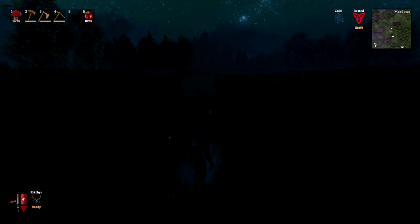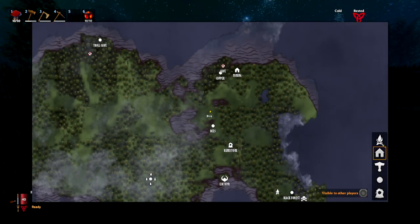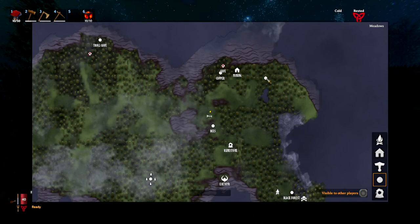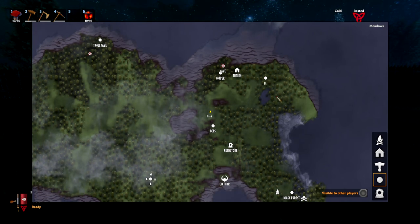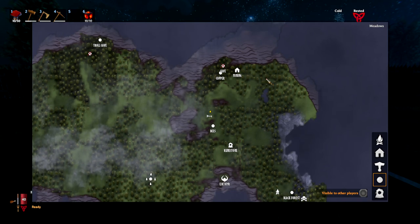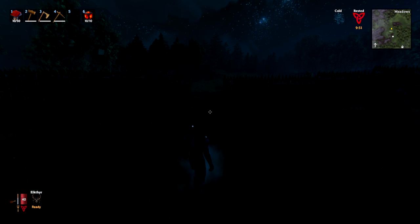One thing you might want to do when you're out exploring and going to get pine wood from the Black Forest biome is to open up the map and make a marker. You can select different markers from the right-hand side, then simply double left-click on the map to add the marker, and even type in a name if you want to mark a location and remember it for later.